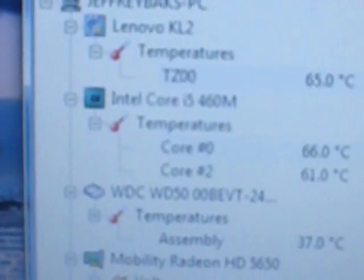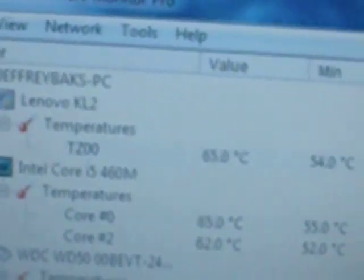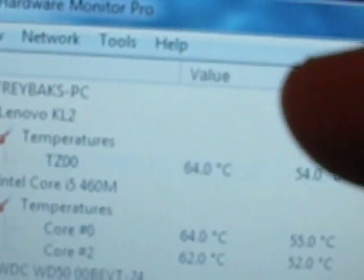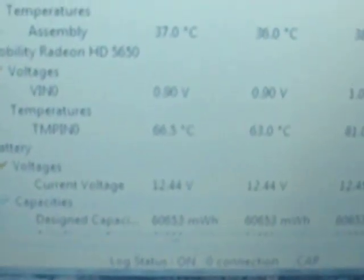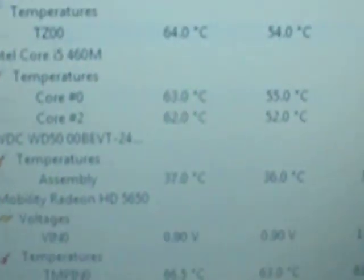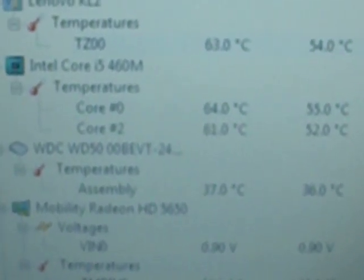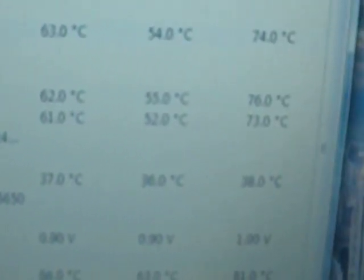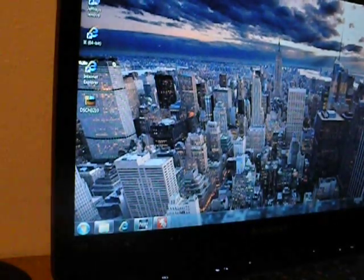We've got the Intel Core i5-460M up there. Its current value is dipping between 65 and 67. Core 0 and Core 2 — the highest it's gone up to is 76. So the temperatures are staying fairly well in range. You always want to keep that going whenever you're playing a graphics-intensive application.